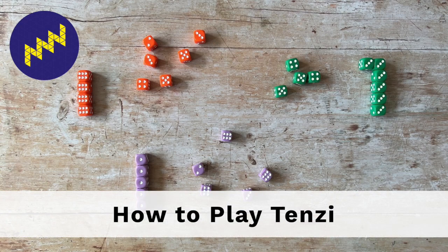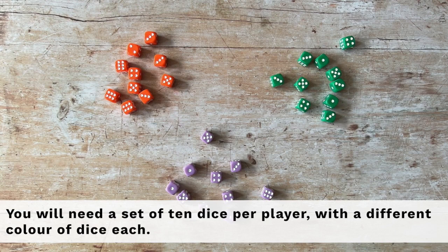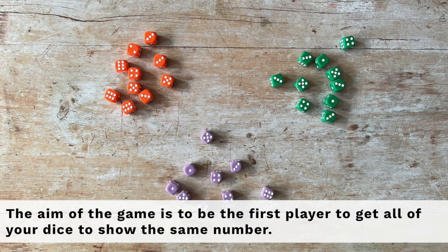How to play Tenzi. You will need a set of 10 dice per player, with a different colour of dice each. The aim of the game is to be the first player to get all of your dice to show the same number.